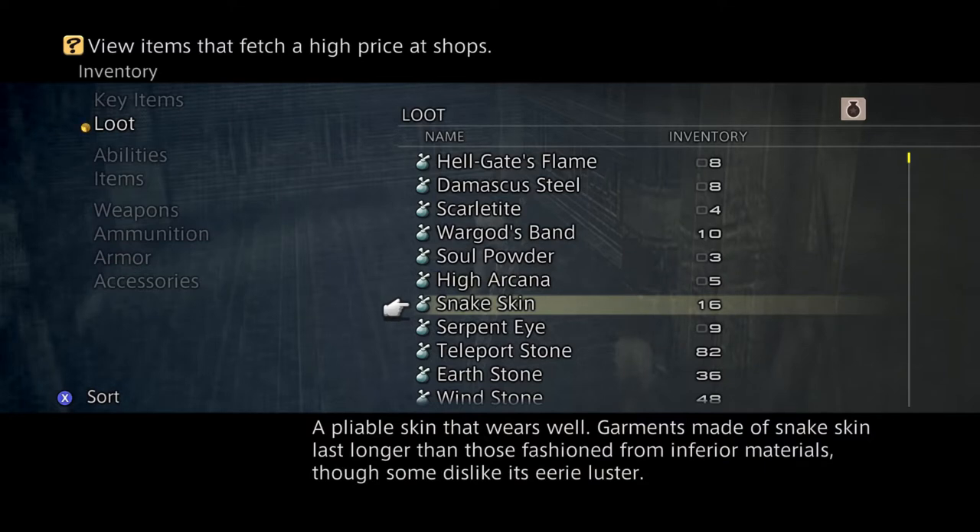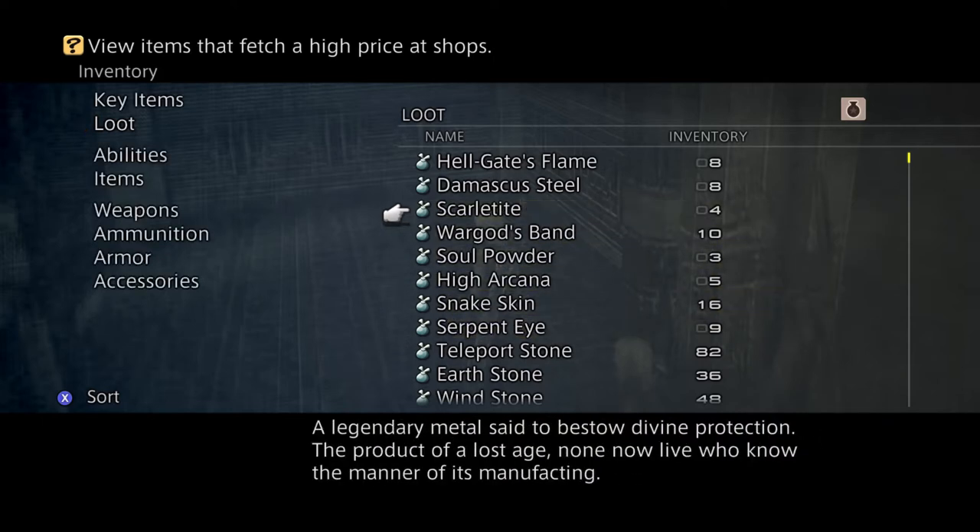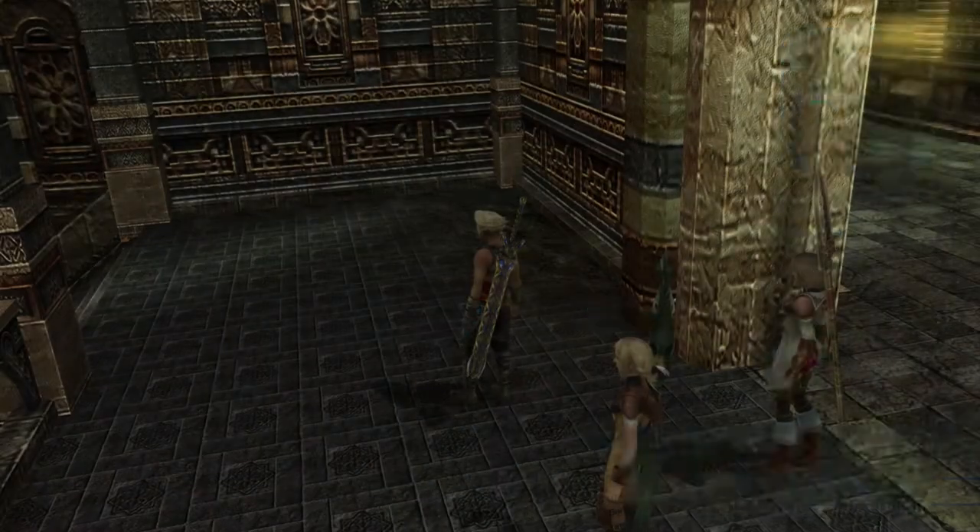Snake skins you get from Giza Plains — the little snakes there. Serpent Eye — I got these from the guys in the Gray Moor area. I need to get these other nine. So yeah, I have everything I need for the Torn of Souls, but I'm going to show you where I got the Soul Powder from.